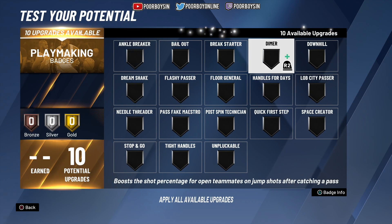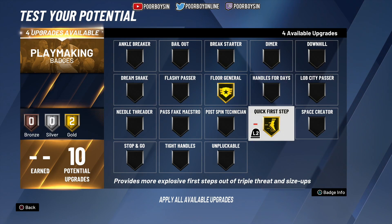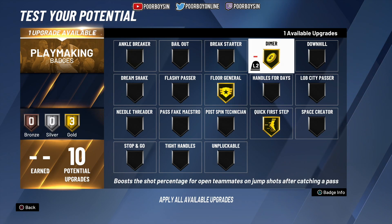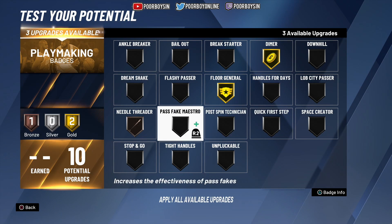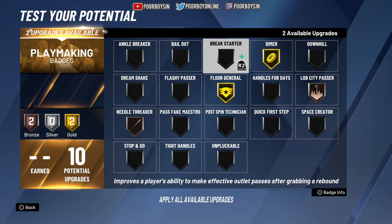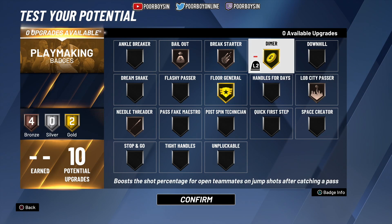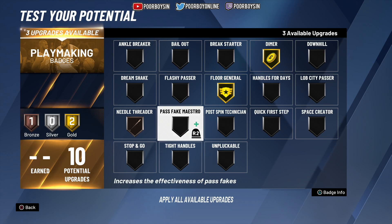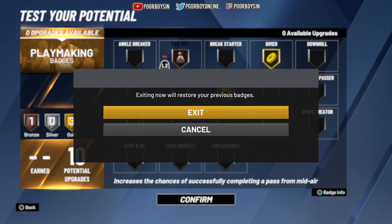With the 10 playmaking badges, you could talk to your teammates and put on Gold Floor General — your PG teammate can take Floor General off and use those badges elsewhere. You could go Gold Quick First Step, definitely throw in Gold Dimer, and then Bronze Needle Threader. For threes, I'd probably throw on Break Starter and Bail Out. For twos, keep Floor General and Dimer, take Lob City and Bail Out off, and go Hall of Fame Needle Threader with Bronze Bail Out.